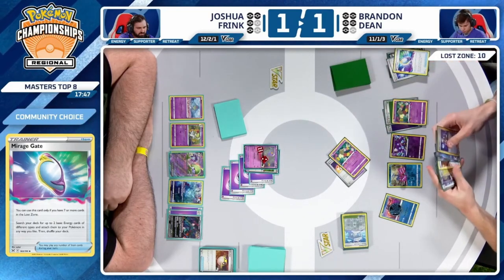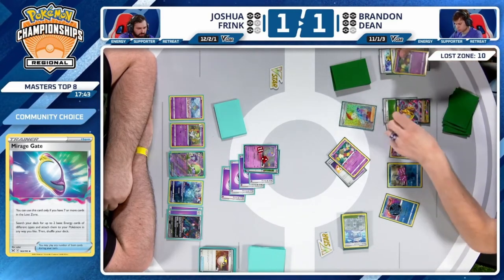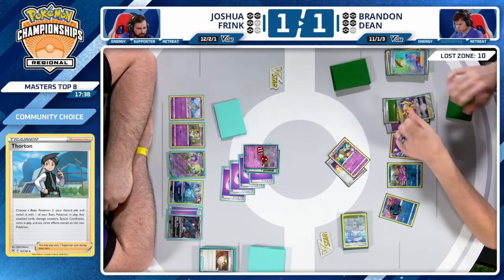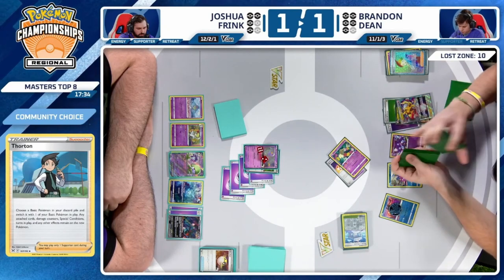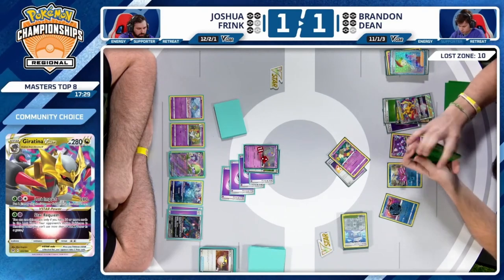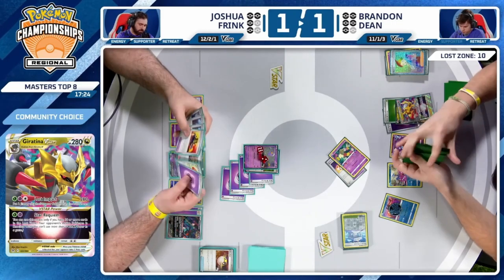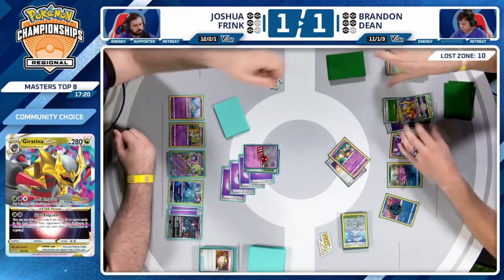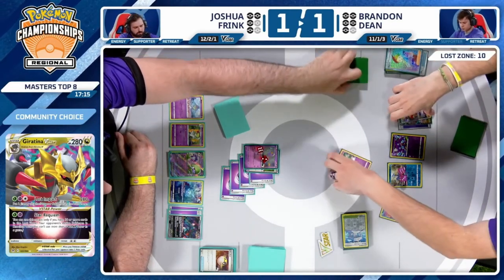Or instead of Sableye — a wild Thornton transition into Giratina V-Star! What is going on? You wanted this Pokemon in play and you're able to do that with Thornton. Next turn you have the ability to use Rock Sand while this Pokemon could potentially be targeting down some relevant Pokemon. Brandon still has an attachment for turn — Psychic Energy lining up.